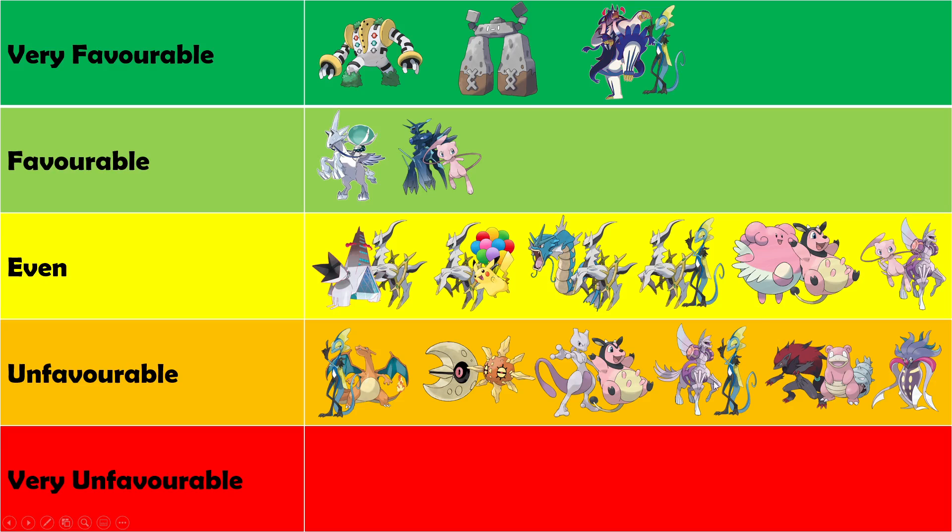Unfortunately, the Palkia Inteleon matchup is looking slightly negative. Earlier I said you want to go wide with your board, and that just plays into Palkia's hands — they can have very high damage output thresholds. Leon is becoming a fairly common card in Palkia and Inteleon. They can even reach one-hit KOs even when you're using Oricorio as a board space to draw more from Genesect without adding to Palkia's damage, since the damage reduction essentially cancels out. They can still find sneaky ways of getting big one-hit KOs.